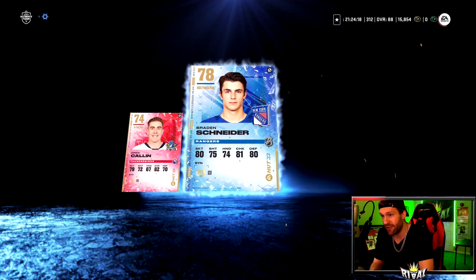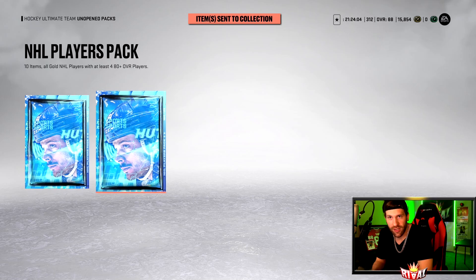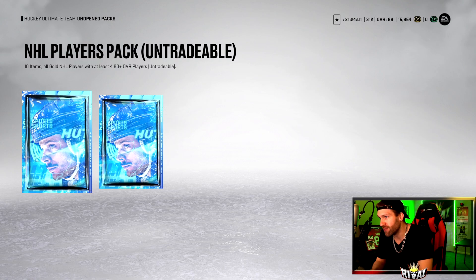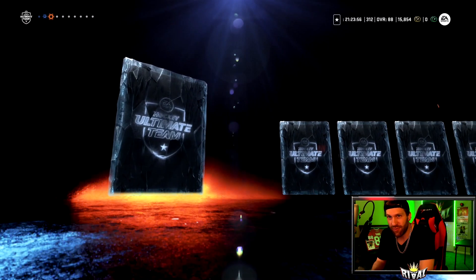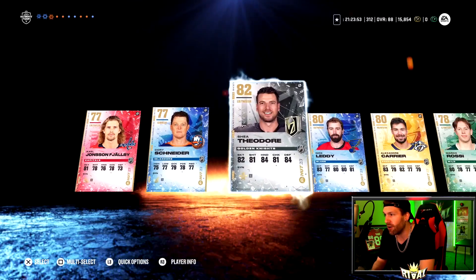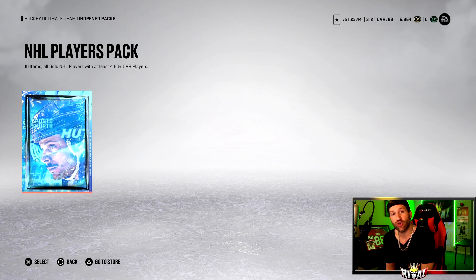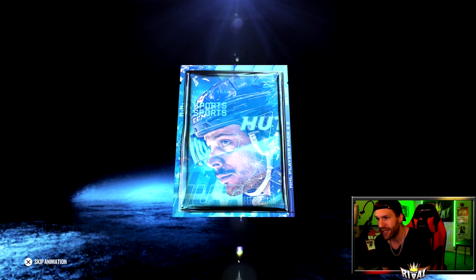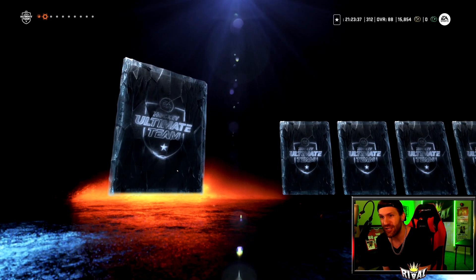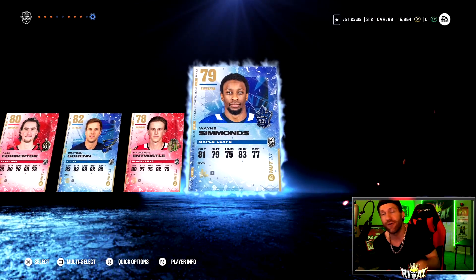Opening a couple of packs — nothing too crazy in the NHL players pack, just two golds. Moving on to the premium two-gold player pack. Come on, give me something special in the outro. We'll do two NHL player packs on the alternate account. Reveal all — trash. Last pack: NHL players pack, tradable. Anything big we pull, we can go ahead and sell for big-time coins. Hope you guys enjoyed — smash that thumbs up, drop a comment, subscribe if you're new. Peace out.